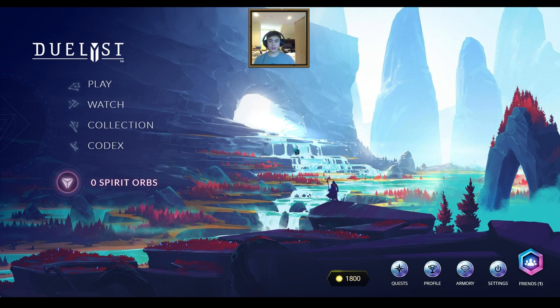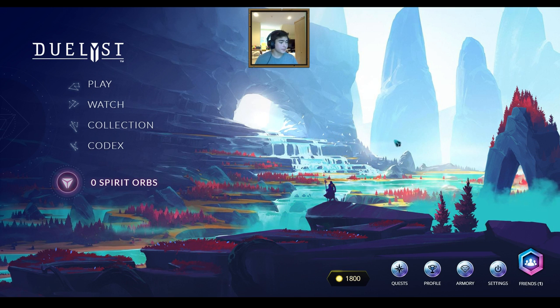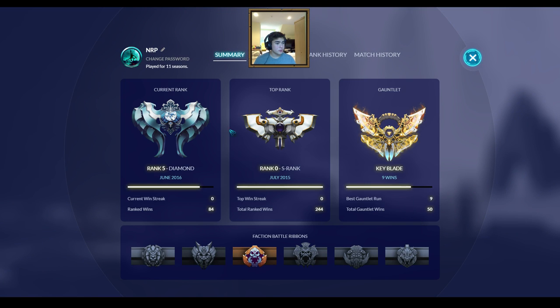What's up duelers, it's Nerp here. The first thing you'll notice is my face cam is up top now, a little smaller. That's because I don't want the face cam obstructing the left or right side of the screen, so you can see the card text. I did get to rank 5, which is Diamond. I thought that was S rank, but S rank is only zero. Diamond is another checkpoint like gold and silver.